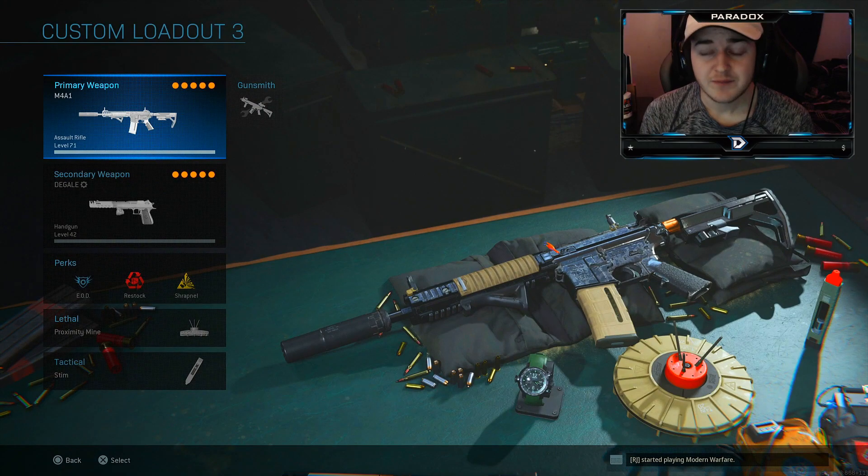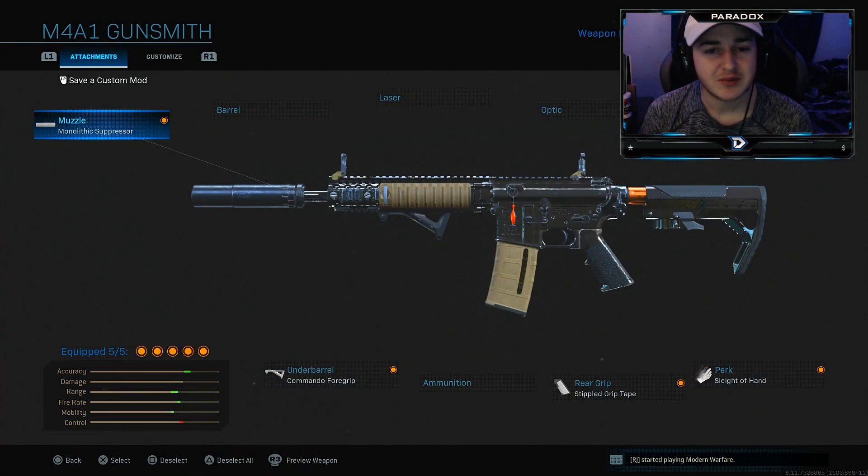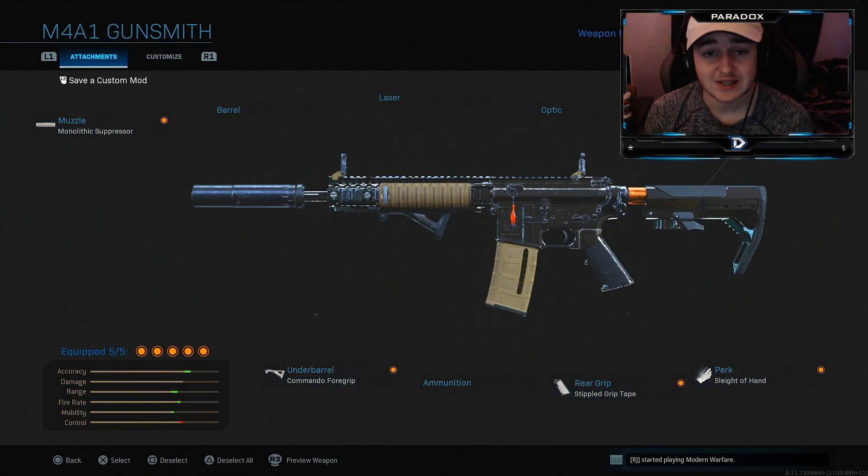Next is the M4A1. The platinum camo on this is just amazing — probably my favorite camo in the game. What I'm running on it is monolithic suppressor, Commando foregrip, stippled grip tape, Sleight of Hand, and the Singguard Arms Invader stock. This is a rushing slash stealthy type class that I use a lot in Ground War and drop a lot of nukes with on stream.